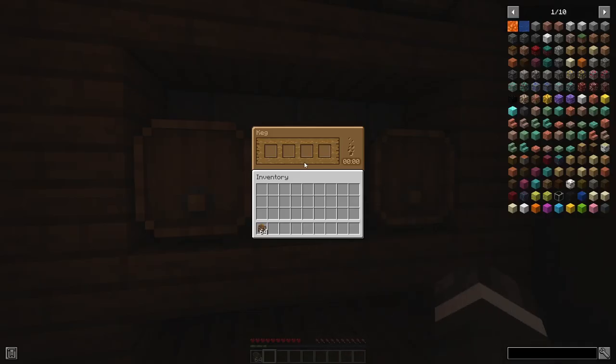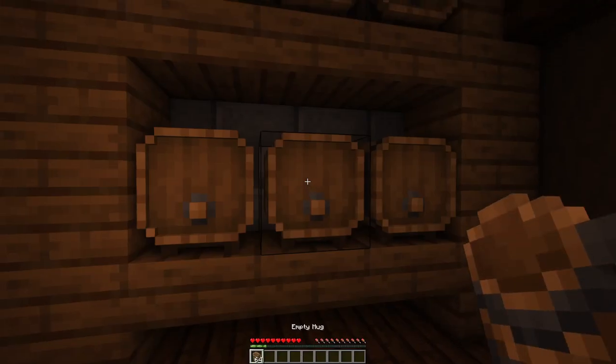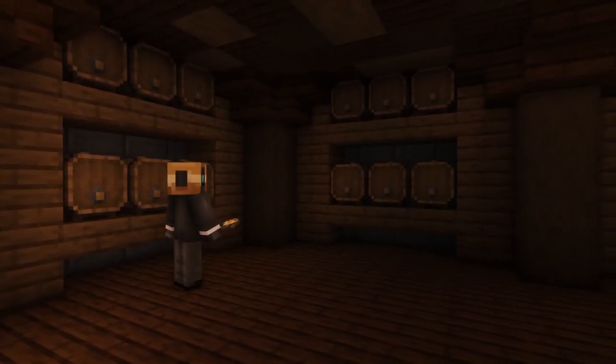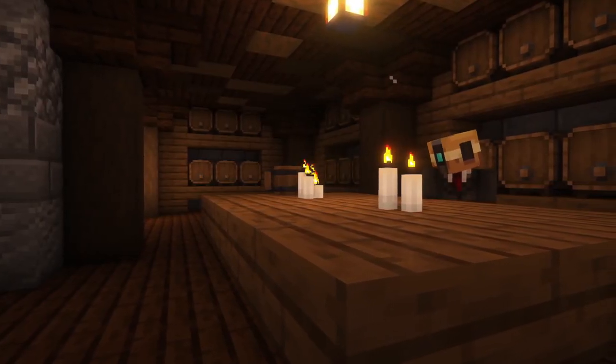Next, you can extract the drinks by right-clicking on the keg with an empty mug. You can craft a mug using wooden planks. You are able to place the mugs on the ground or drink your brewed beverage if you want to.